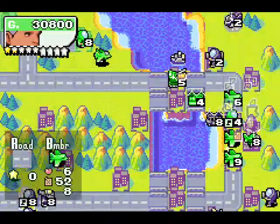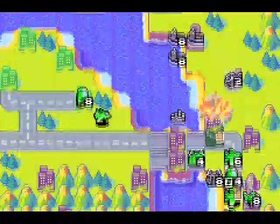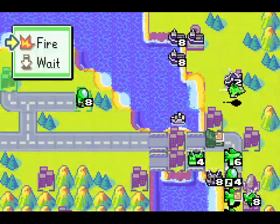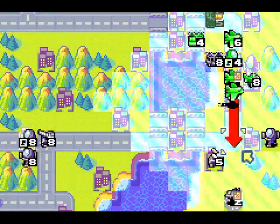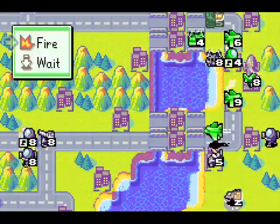As long as the Interceptor stays there, he can't build any more air units. But I can also block the airports myself. I'll have to wait and decide on what to do with that later. Let's get rid of the missile.